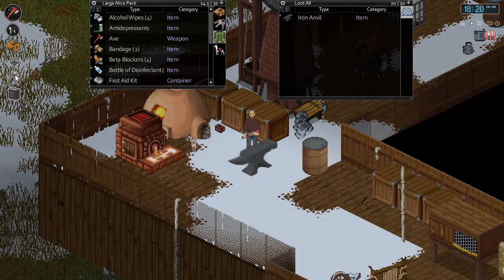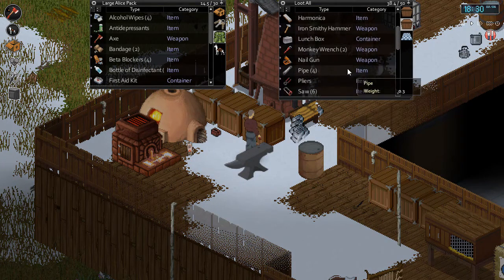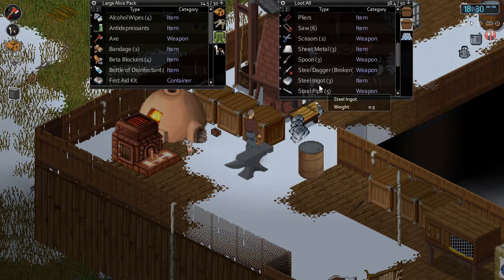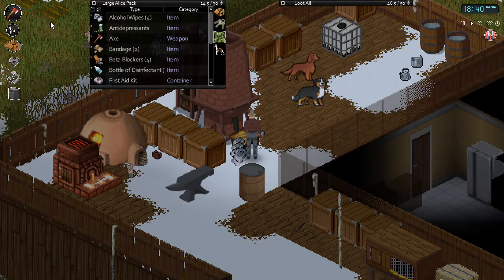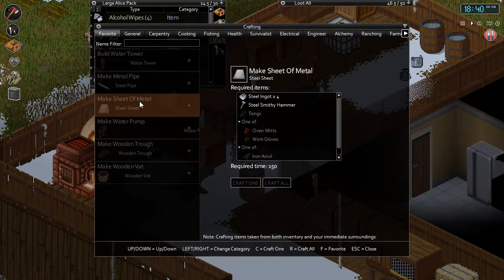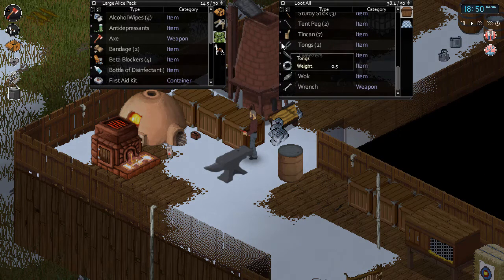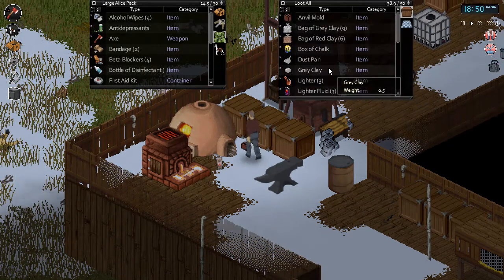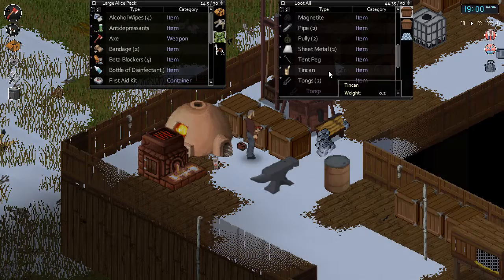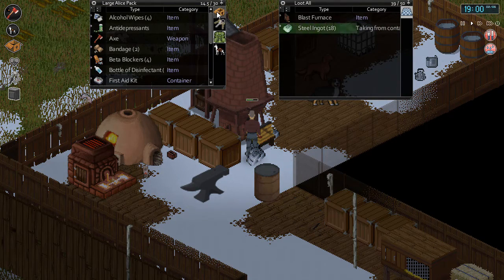Today what we're really going to focus on is: how many more steel pipes do we need? I think I have five steel pipes, and to make this water pump we need ten total. That's not a problem — I think I can make five more. We have five steel pipes right now. I know I have to make sheets of metal first, so I need some tongs, work gloves, and the iron anvil.